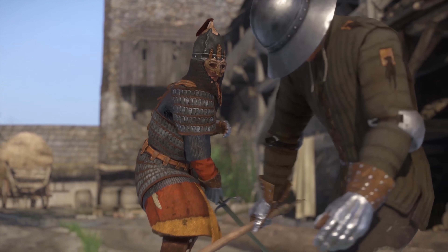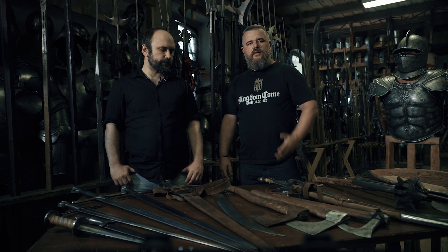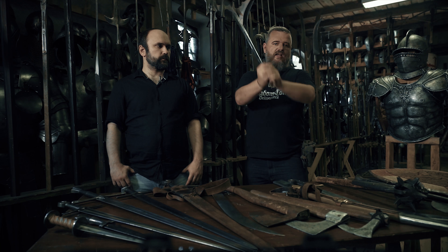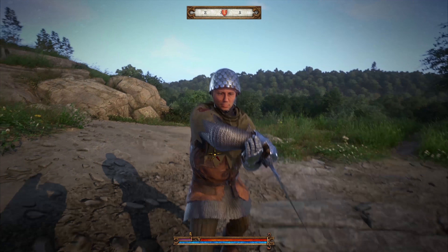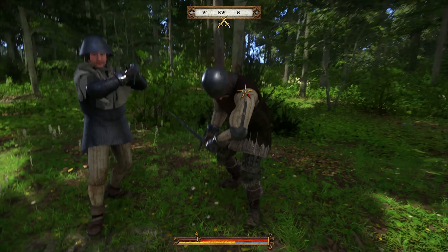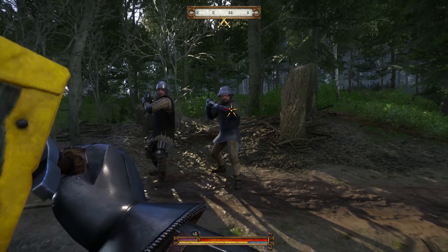Every hit has a proper physical reaction, and we detect more than 30 target zones on every character with four layers of armor. It's also very complex — you can perform three types of attacks: slash, stab, and kick. You can attack five different directions: head, left and right upper body, and left and right lower body.